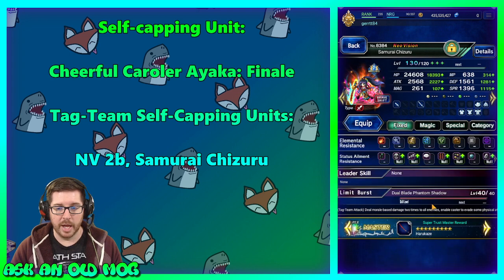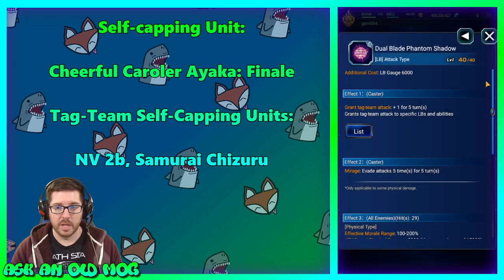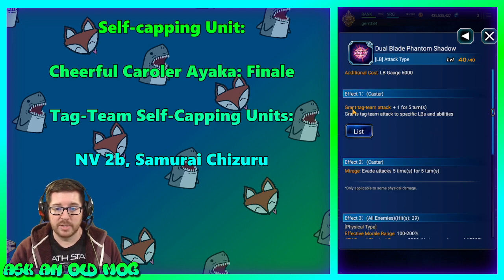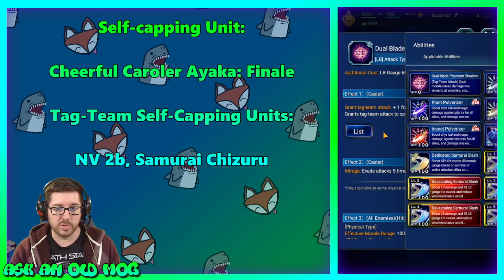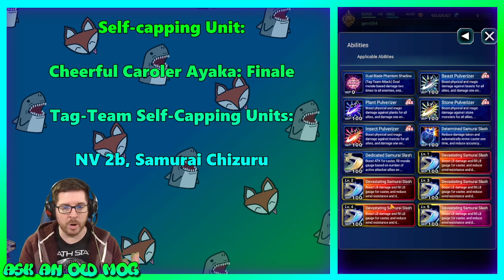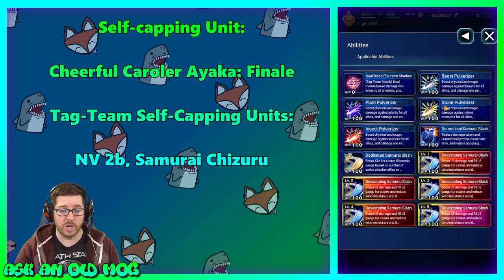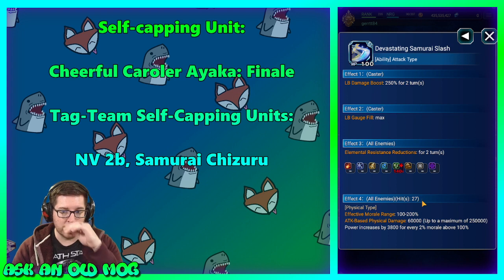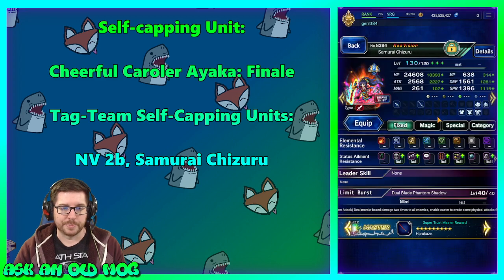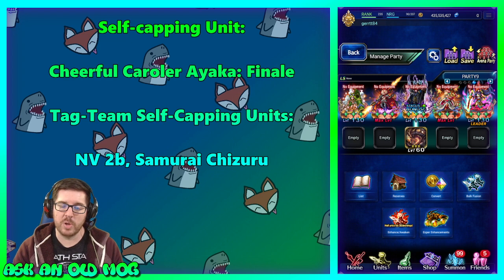Samurai Chizuru's Dual Blade Phantom Shadow is 29 hits with one big hit at the end — a self-capping chain. It also grants Tag Team Attack for five turns to specific abilities including Dual Blade Phantom Shadow itself, so she can chain with herself without needing a partner. But if you have a partner that does Bolting Strike chaining she'll chain with them very well too — 27 hits of Bolting Strike — getting even more hits in the chain.